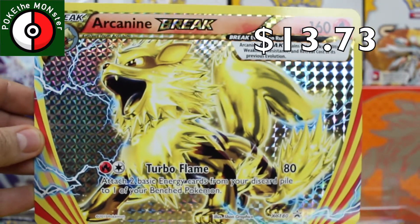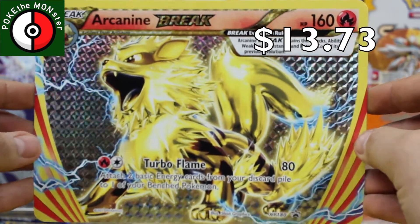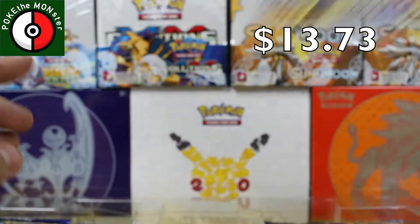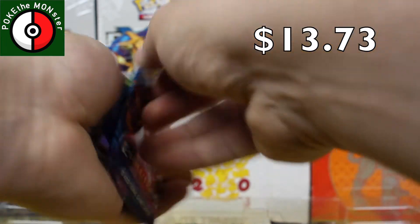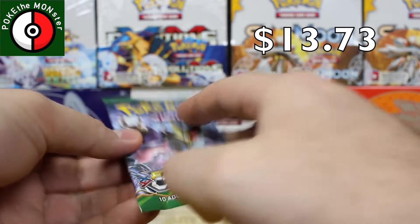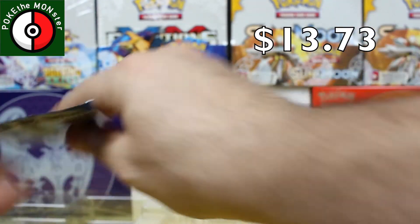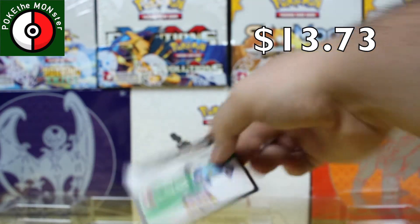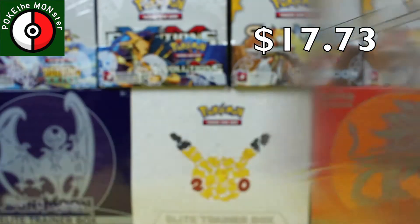I have no idea if the giant Arcanine is actually worth anything, so I'm going to do the research when editing this video. Let's get on to the main attraction: we've got two Evolutions packs, a Fates Collide pack, a Steam Siege pack, and our final pack is a Breakpoint.